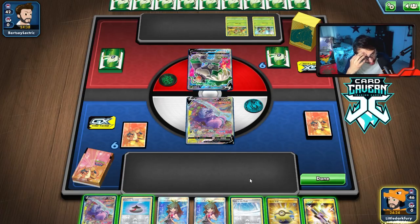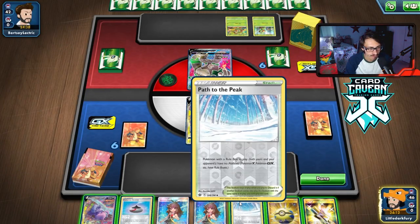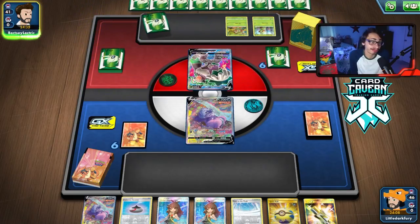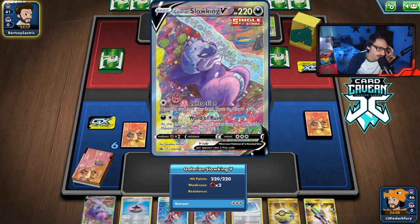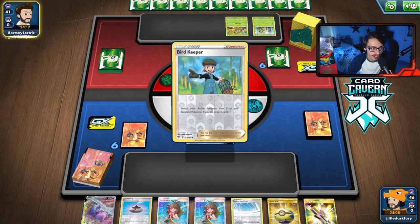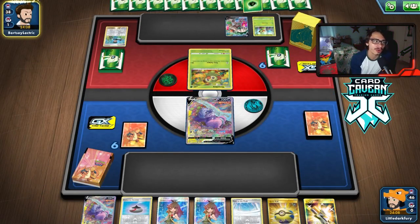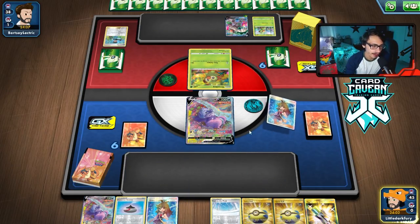No energy really hurts. We play Path to the Peak and pass — nothing else to do with our hand. Next turn, Greens for fossil with Energy Spinner — we might have to attach to the bench. We could Reset Stamp them; they most likely have the turn two Rillaboom with such a big hand. There's no way they don't have Rare Candy and Rillaboom. They play Bird Keeper, which can bounce our Slowking, but that's one less Bird Keeper they have.